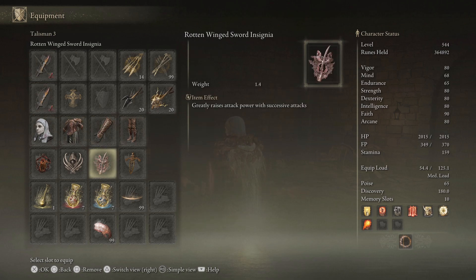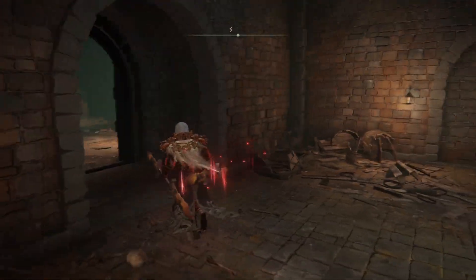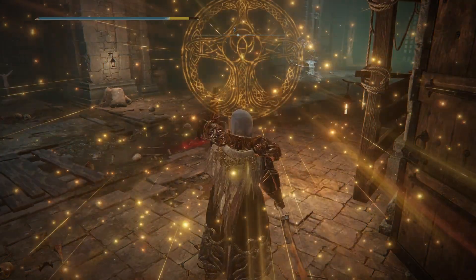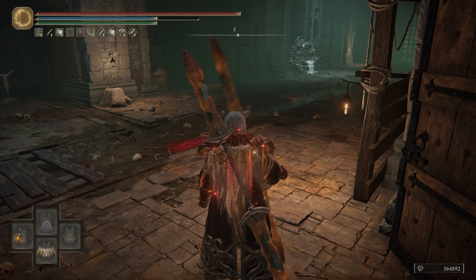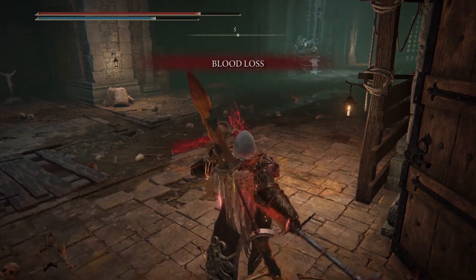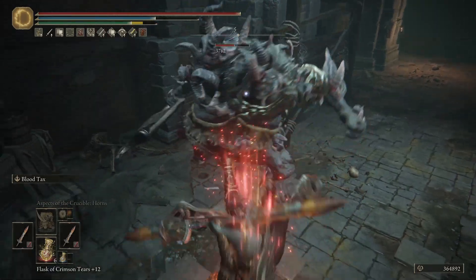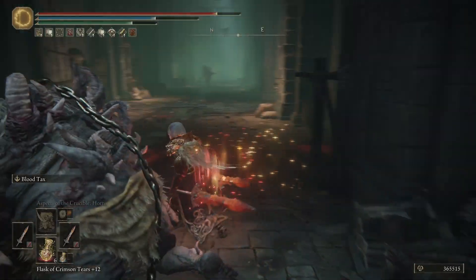So that's pretty much the build. I'll show you how it does — it does pretty good, actually. I like this build a lot. We'll start off with Golden Vow, just two buffs basically because I have so many other passive buffs already. Then Flask of Wondrous Physick, and let's get Seppuku going. I always start off with a jump attack — look at that, 3700 damage. And yeah, two jump attacks basically just killed him there.